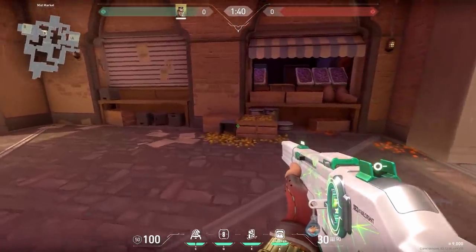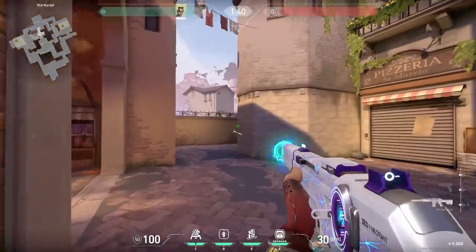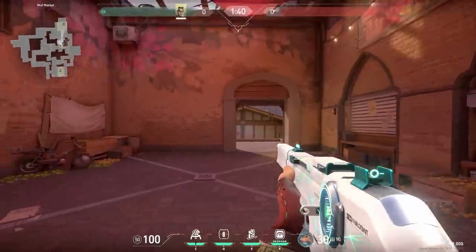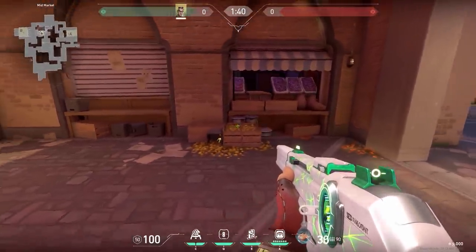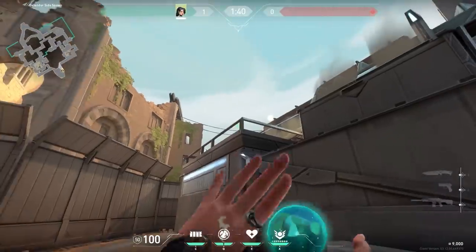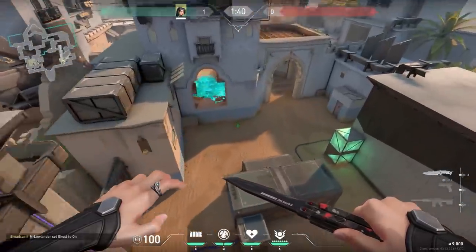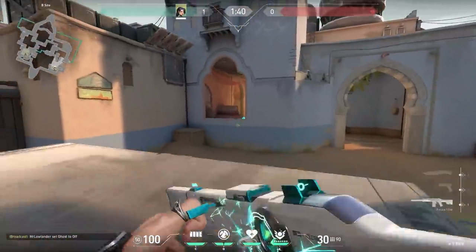Now another easy Chamber hiding spot in market. You can simply put your trademark in the crates — enemies pushing from mid won't be able to see it, and after that you can just kill enemies from Lever Room. Also here's an easy-to-remember Sage lineup: when you are rotating, stand on the blue wire, aim at the corner of the iron thing, and throw your slow orb. It lands in hookah and it might save you some time.